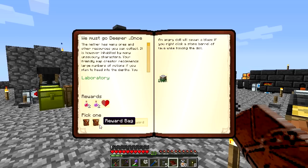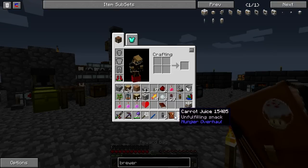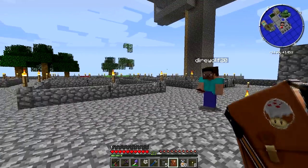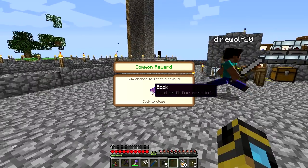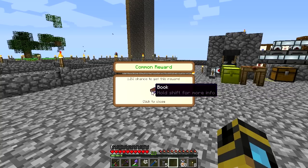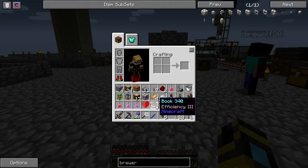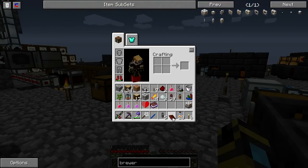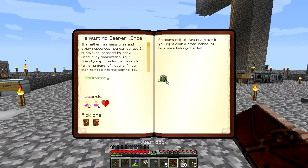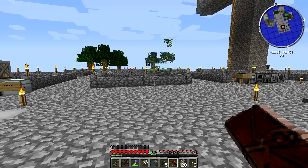Let's do it. I'll pick the left bag. I picked the right one. Ooh, I got a greater bag. I got a greater bag as well. I got a book with efficiency three on it. I got lots of different types of wood — it's a decorative reward with a 0.61% chance. I literally have every type of wood from Forestry, I think.